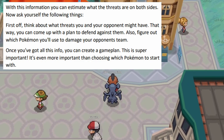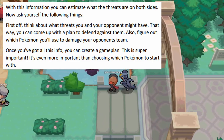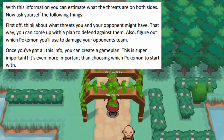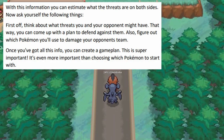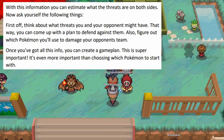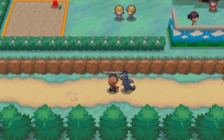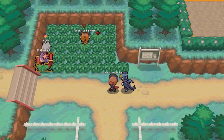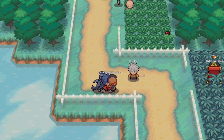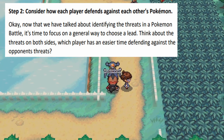Think about what threats you and your opponent might have so you can come up with a plan to defend against them. Also figure out which Pokémon you'll use to damage your opponent's team. Once you've got all this info you can create a game plan — this is super important, even more important than choosing which Pokémon you're going to start with. We'll go into more detail about game plans in a future guide.